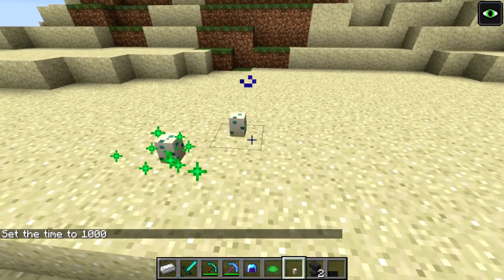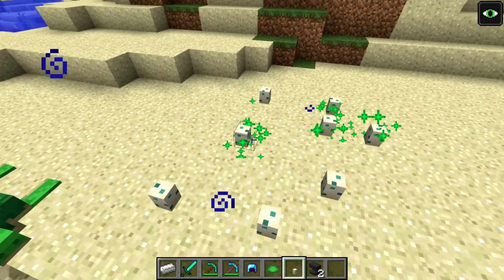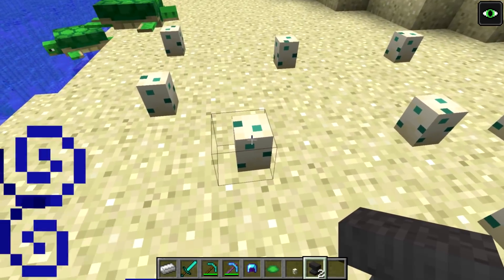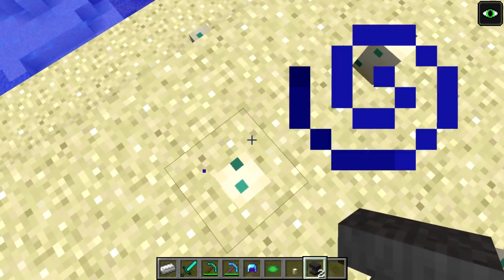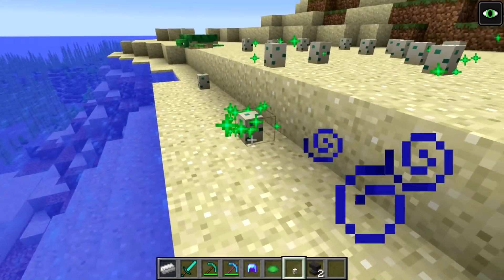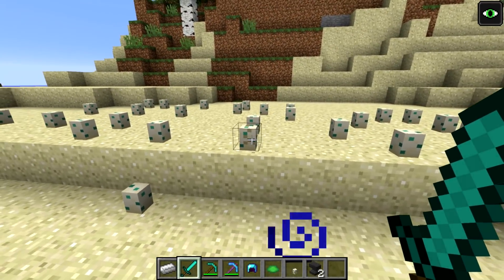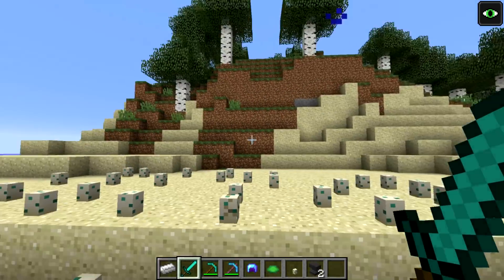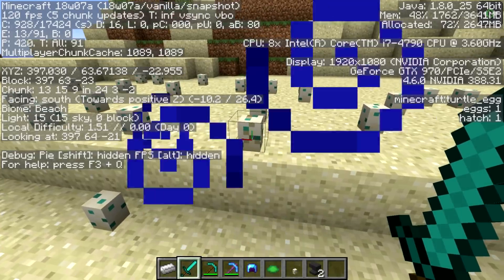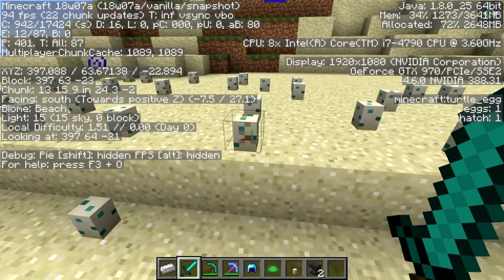The eggs hatch at night, so we can see what the turtles look like. The player can also accidentally trample turtle eggs by stepping on them, so be careful around them. The eggs appear to have a cracked texture when ready to hatch - you can check the tag in F3 debug: hatch 1 means it's ready, hatch 0 means it's not. Eggs with the cracked texture should hatch.